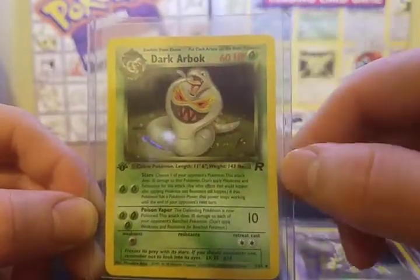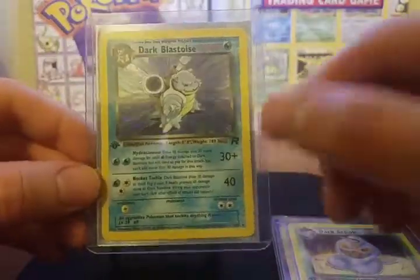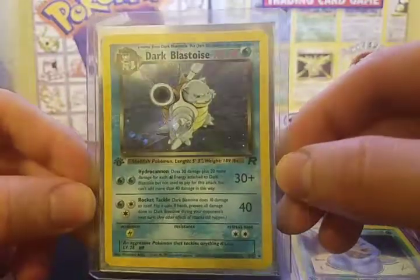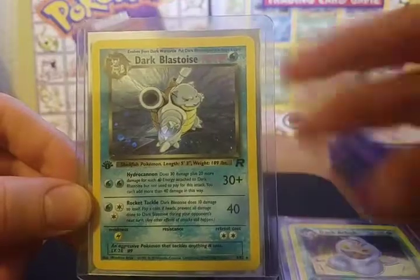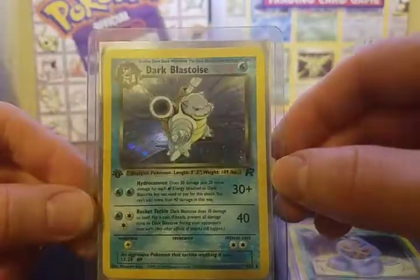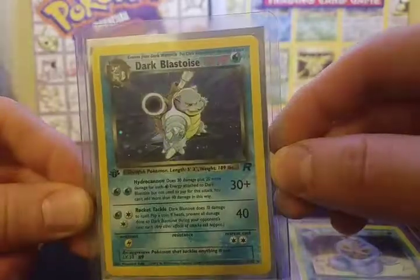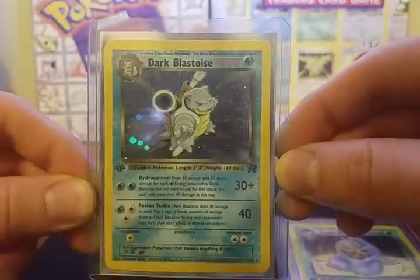That is First Edition Dark Arbok — very cool design on the chest. He's more of a silver color than a purple. Number three, one of my personal favorites, my First Edition Dark Blastoise. His background is a little bit lighter but very plain — looks like just kind of water coming at you. Could have been a little more creative there, but very cool card nonetheless.